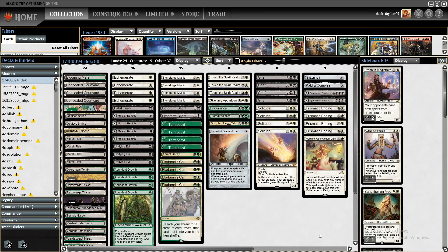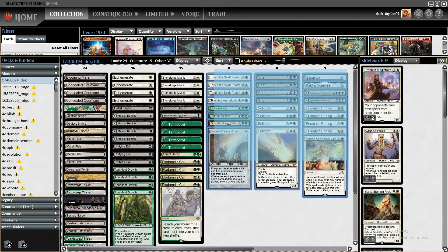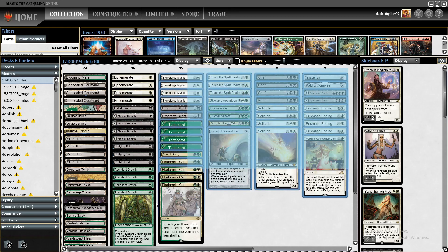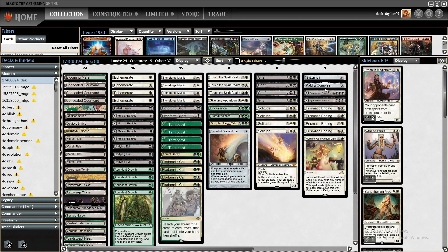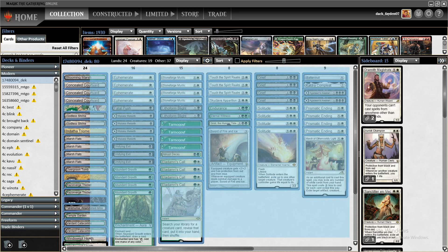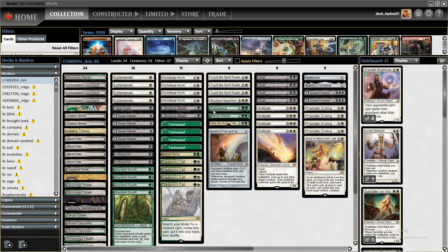Hello, we are playing some Abzan in modern and at first it seems like a very chaotic build, but I will explain why every card is here and why we are playing the cards we are playing in this deck.